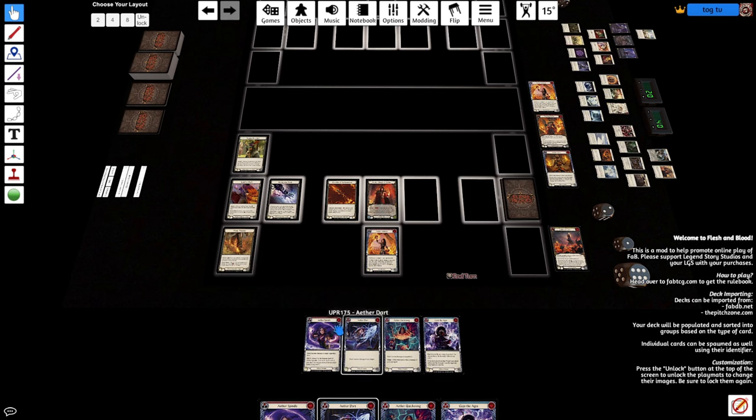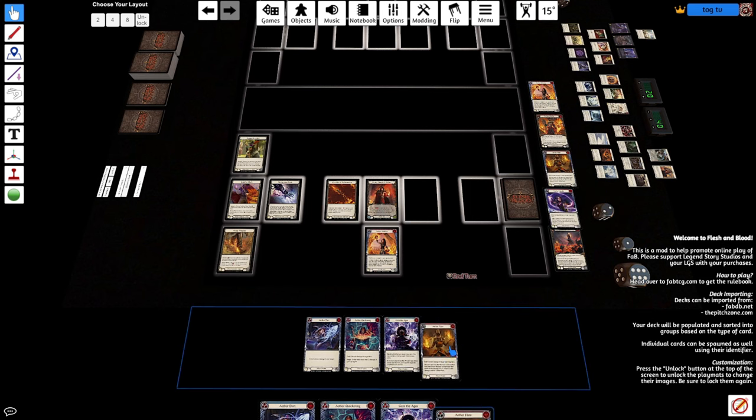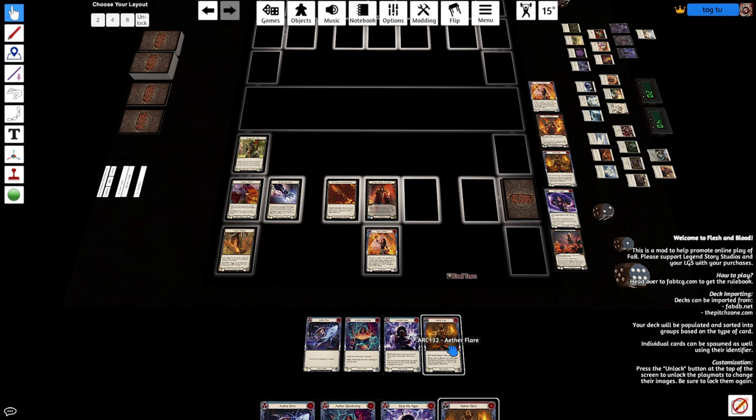Next we'll go over the Flare combo — one of my personal favorites, mainly because it's a cheap combo. As we discussed with the Spindle combo, when it costs 11 resources minimum it can cost your Wildfire buffs. Whereas Flare, since it costs 10, you're pretty safe that you'll most likely be able to hit your buffs. But with the buffs, the multipliers are actually different because there's no Blazing in this combo. So instead of Wildfire buffs equaling five damage, it's equaling four instead.